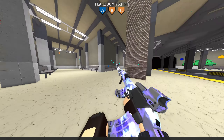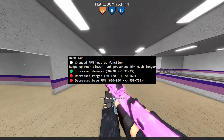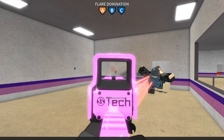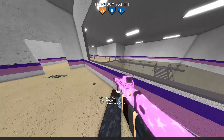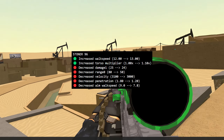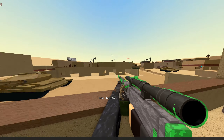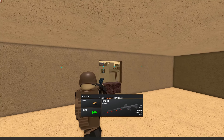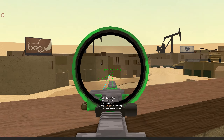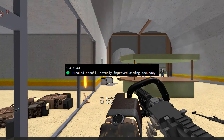The RPK got new recoil — I can't tell what to think of it, but it's something. The Scarhammer has overall increased damage, which is good, but it lowers the damage ranges and has a slower fire rate. The Stoner 96 — the much unappreciated champion of its time — has been overthrown by decreased damage, replaced by a torso multiplier. Rest in peace. Faster walk speed though, so that's cool. The Chainsaw also got new recoil and better accuracy.